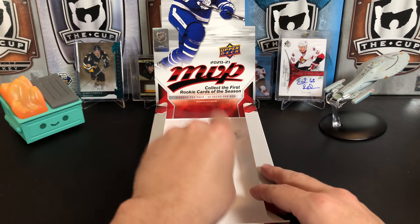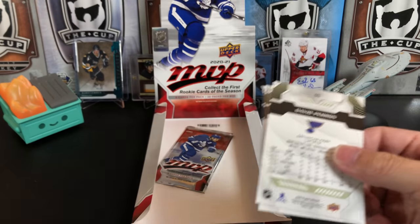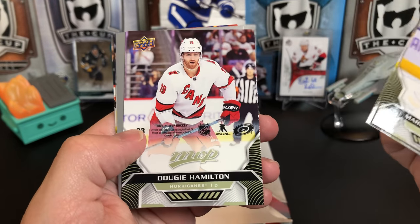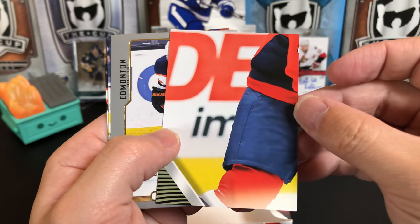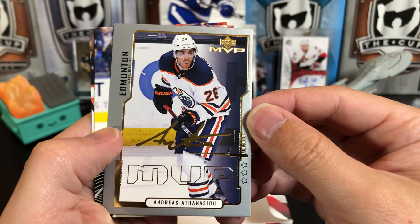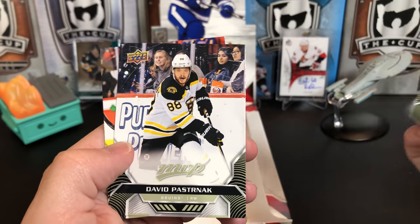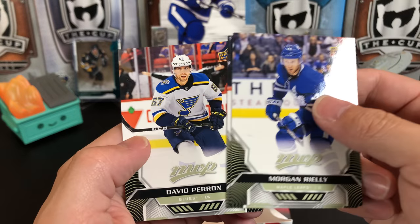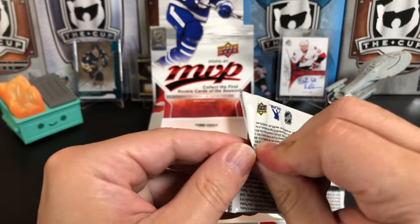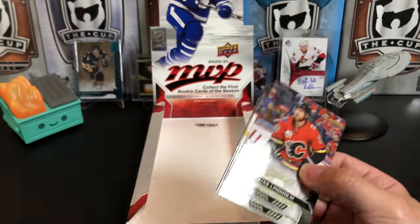Marcus Johansson, Philipp Forsberg, Pekka Rinne, Dougie Hamilton puzzle back — Ovechkin maybe, somebody in red. We've got a three-star anniversary Andreas Athanasiou in his Oilers gear. Morgan Rielly, David Pastrnak, and David Perron. My friend texted me the other day: 'Why is it that David Perron only plays good with the Blues?' It certainly seems that way.